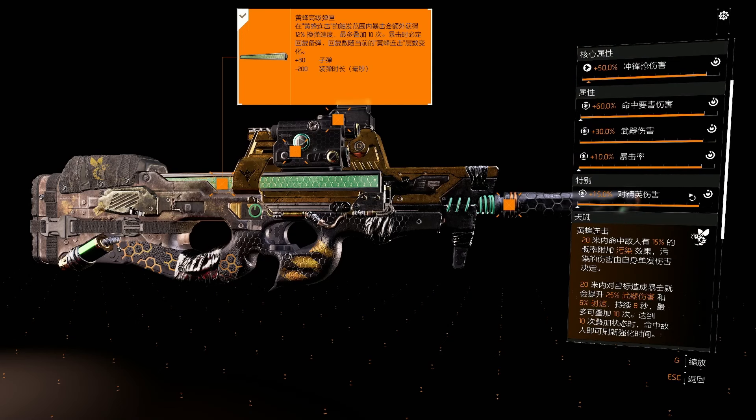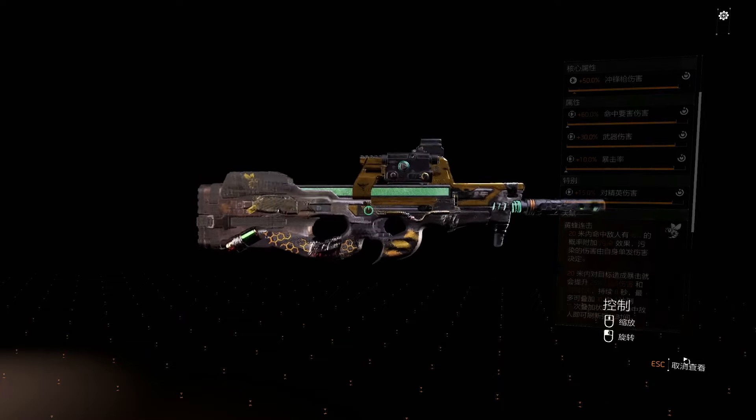The talent on this gun is called Wasp Strike. There's a 15% chance of an additional pollution effect when hitting an enemy within 20 meters, and the damage of that pollution is determined by the weapon's own damage. Dealing a critical hit on a target within 20 meters increases weapon damage by 25% and gives you an extra 6% rate of fire, lasting 8 seconds. You can stack that up to 10 times, and once at 10 stacks the buff timer refreshes by hitting more enemies.